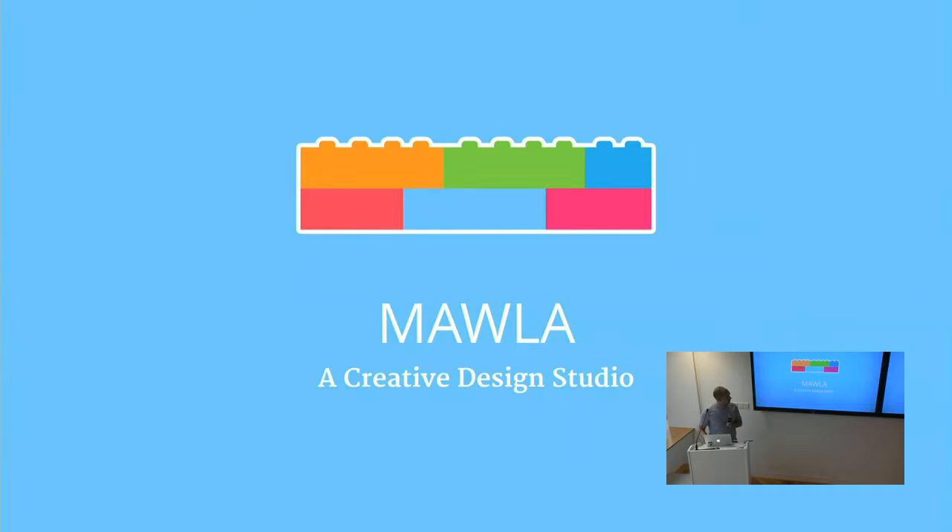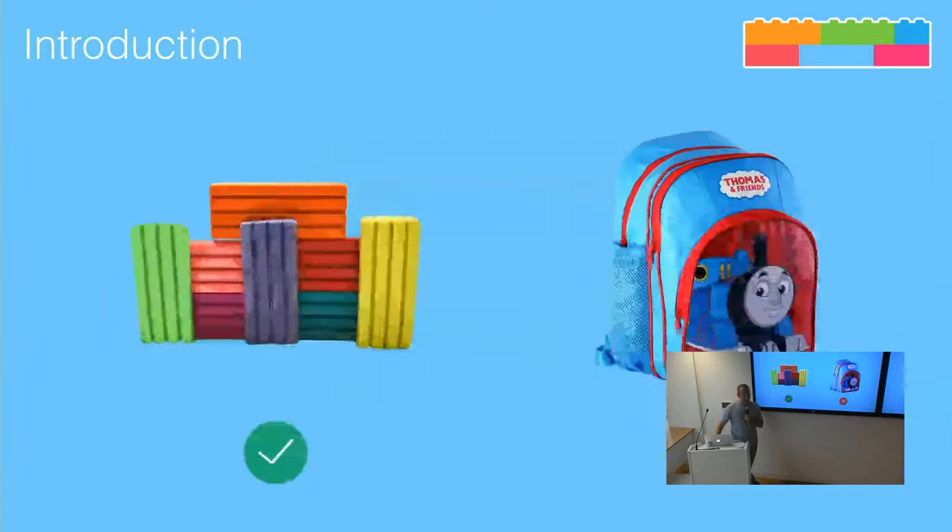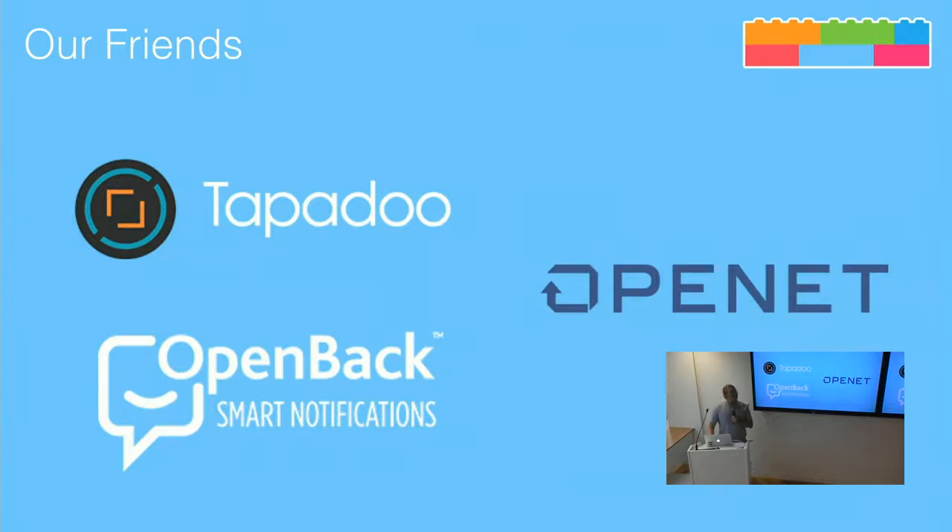I run a little design studio called Mala where we make mobile apps. I've had a really good year being able to work with some really cool people. Mala is a phonetic on Play-Doh — it's like a creative thing, it's plasticine. If you're thinking like Mala Scully, you are incorrect — ten points from Gryffindor. I've been able to work with some cool people: Tapadoo, OpenEd, OpenBack. It's been a really good year. I only started doing this in April — I've been doing Android for two years before that.